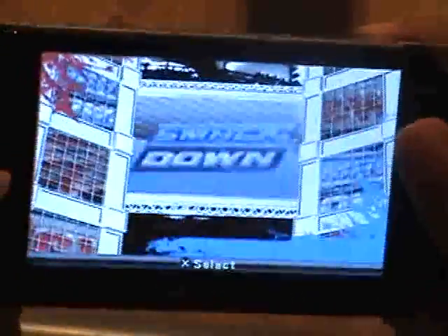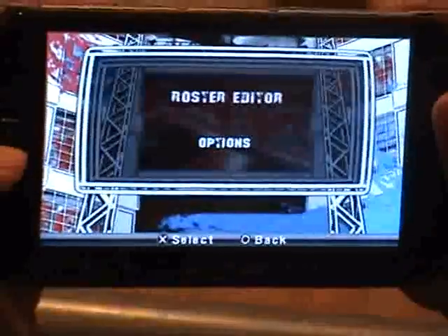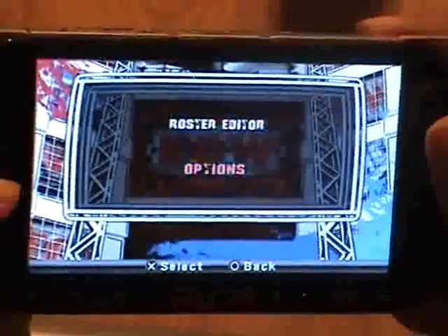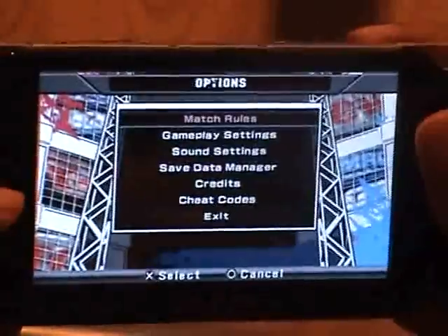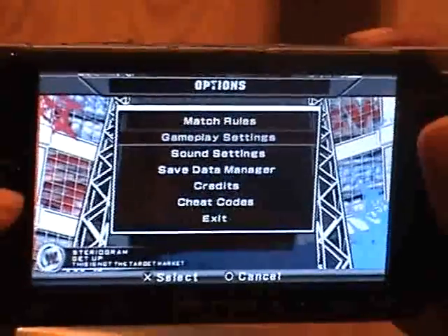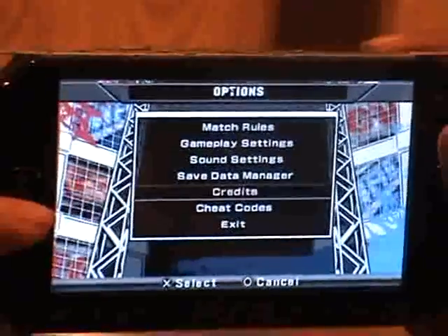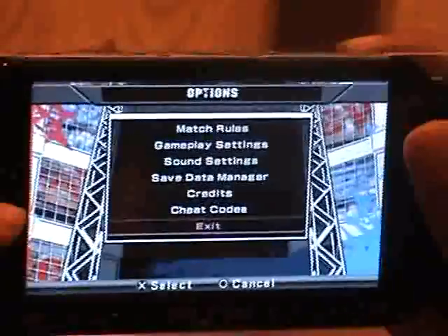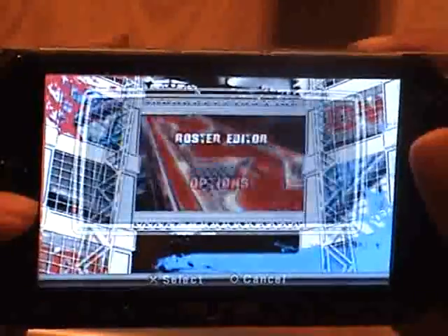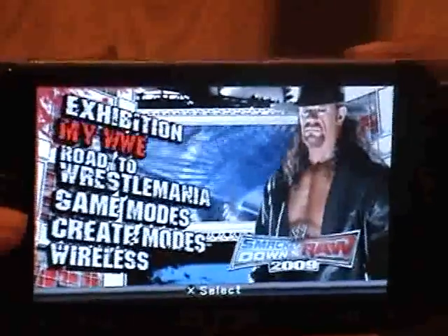Here at MyWWE, you can edit your roster and options. You put in your match rules, gameplay settings, sound, save data manager, credits, cheat codes, and of course exit — which is no use because you got the circle button to go back.